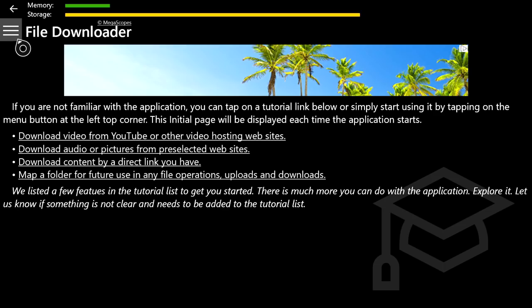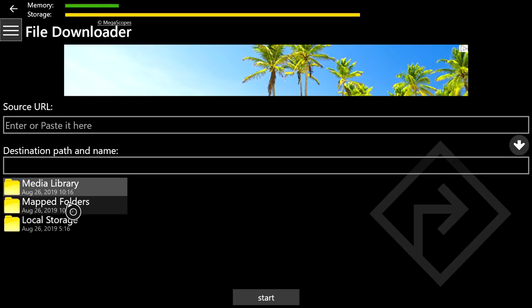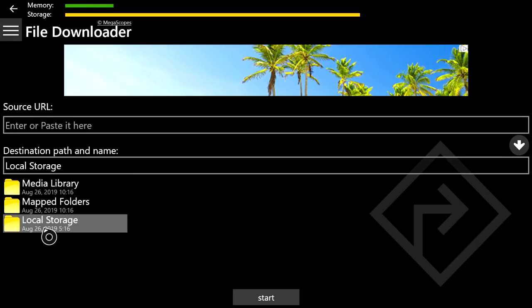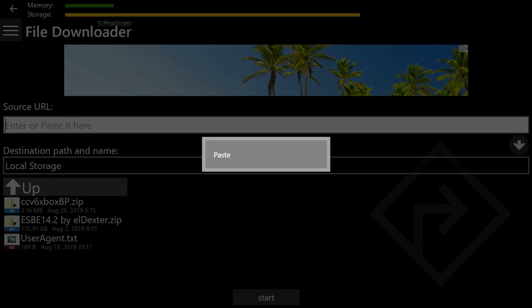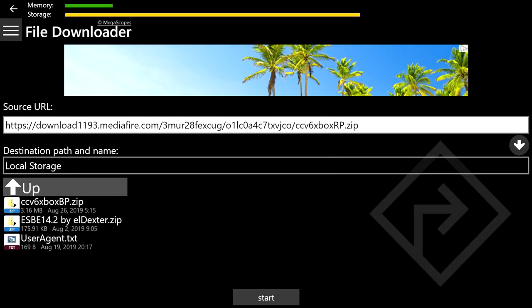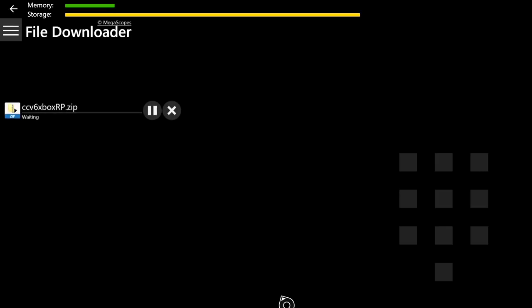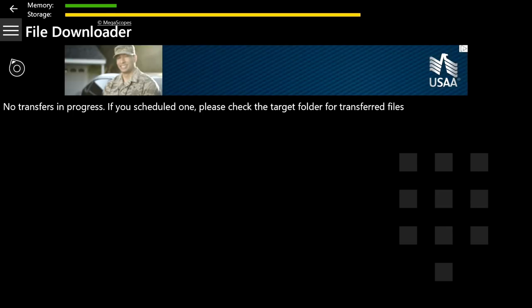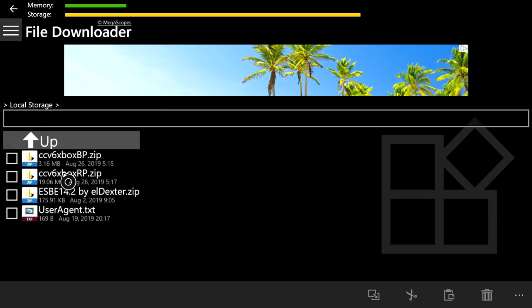After you copy the resource pack link, open up File Downloader once again. Go to the top left, click the three lines, then From URL. Click on Local Storage, hover over the 'Enter or paste it here' field, press the pause button (three lines), and paste. Then on the right side click the arrow pointing down inside the circle, and at the bottom click the rectangle that says 'Start' to begin the resource pack download.